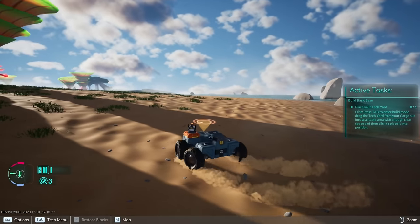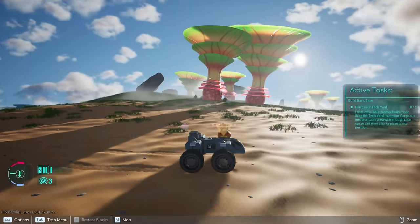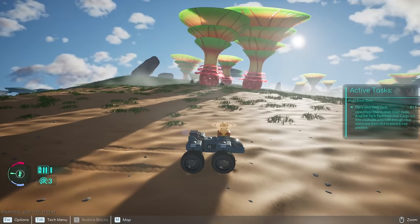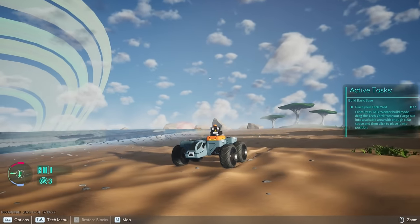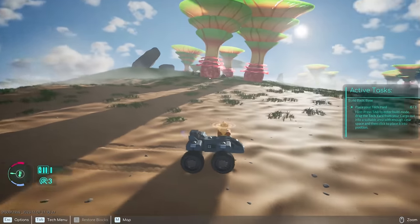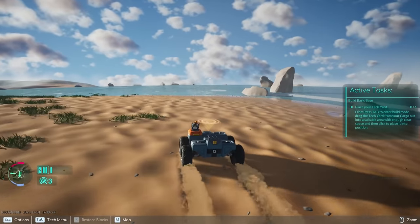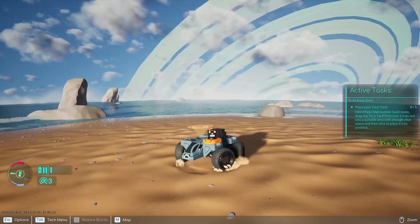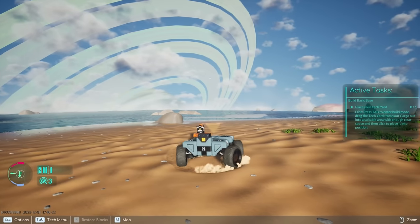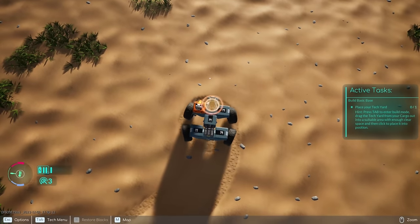Oh my gosh, it looks so good! Okay, so here's our little tech. There's like a little laser gun — that's sick! It still has the block-building thing, and we have some nice new blocks. Everything looks good. Oh, it has tank turning — super cool. And we have a little compass on the top. This is so cool!